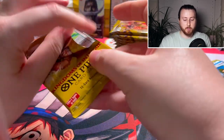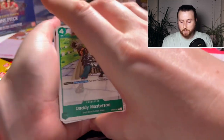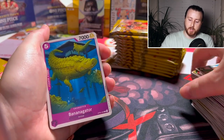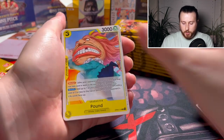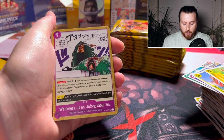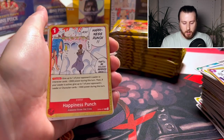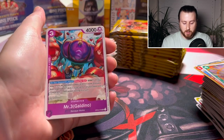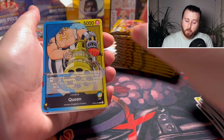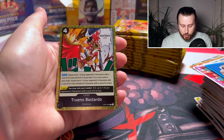That's pretty cool — it'll probably reduce the price a bit because it'll be much easier to get. Not giving a Don card in the back of every pack is actually quite a clever idea. Will they make it so you can only get Don cards from the first three sets and the starter decks? That would be quite interesting. We got Mr. 5 and a Trunin Bastardo.